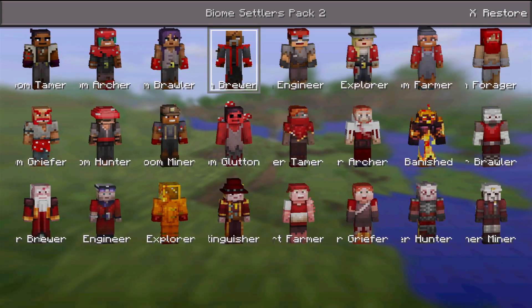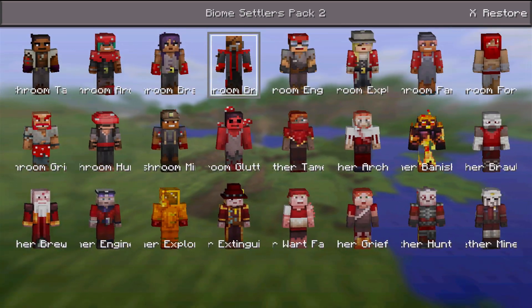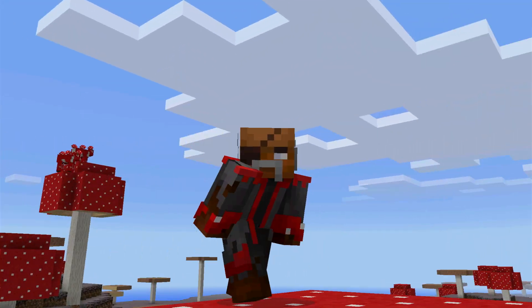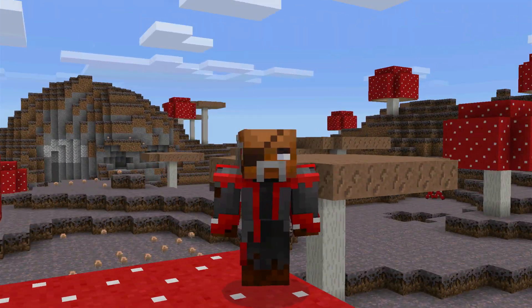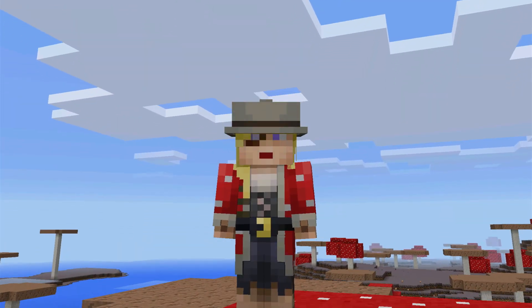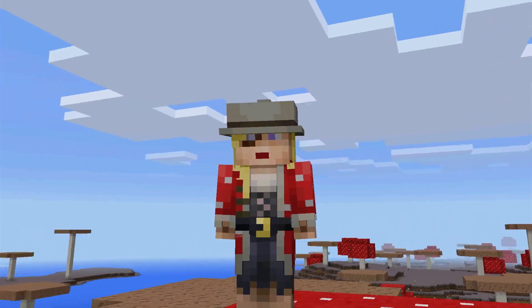Let's start off with the Mooshroom Brewer and see what he looks like. Here we are! I don't know what's up with this dude's eyeball, but he's got a nice coat and looks very Mooshroom-y to me. Here we've got the Mooshroom Explorer, an awesome female skin.